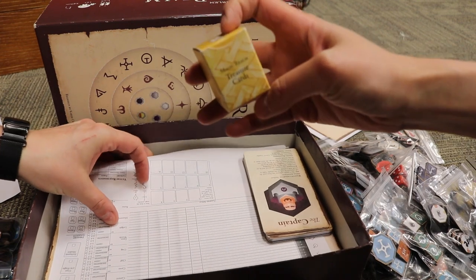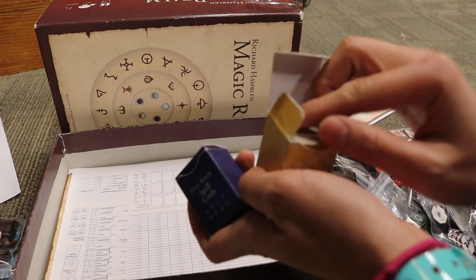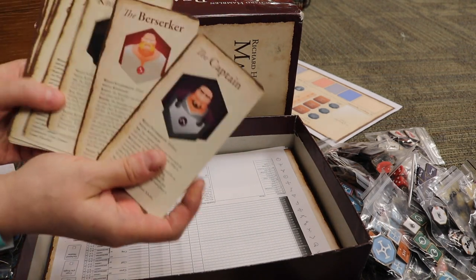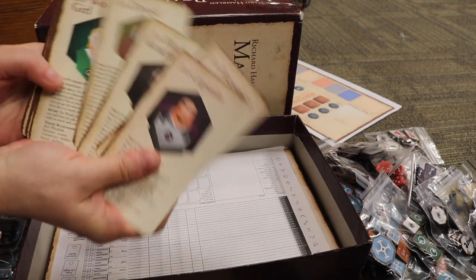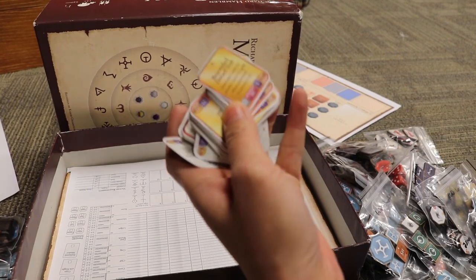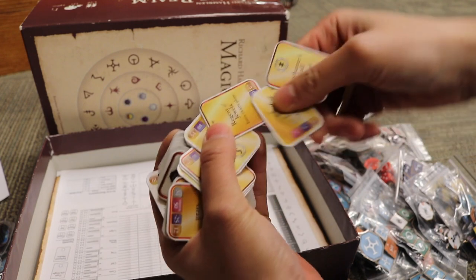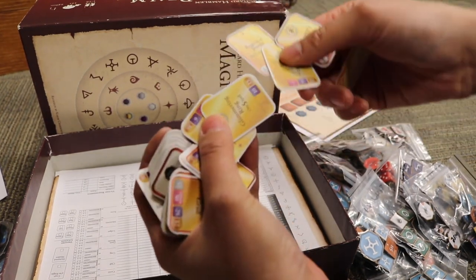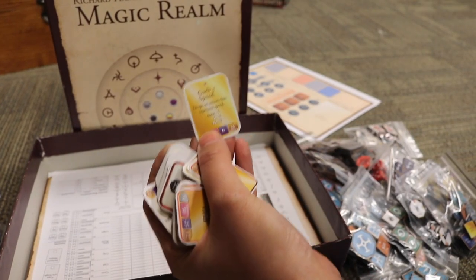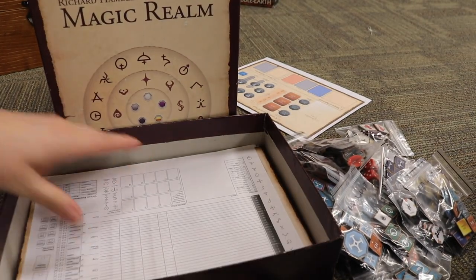Treasure cards? Wow, they're tiny. Spell cards. Are those characters? Yes, these are characters and they're actually on plastic cards — it's amazing. It's super beautiful. Look how cute the cards are, they're tiny. Belt of Strength. The Regent of Jewels. Glimmering Ring. The Garb of Speed. So those are the treasure cards.